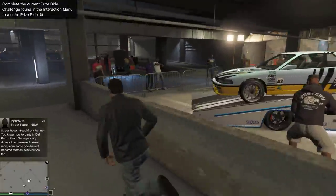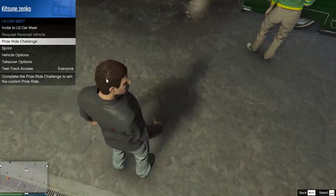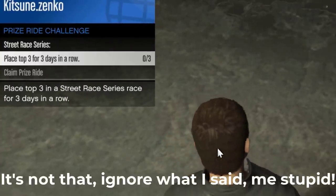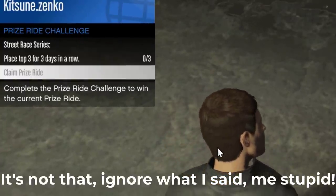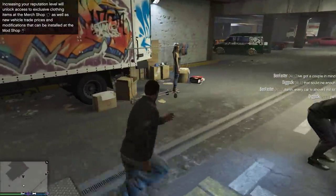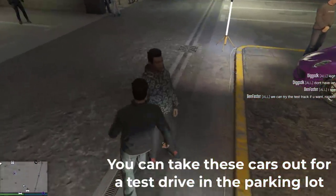Once you're done sliding around, there are a few other things - like the prize car, which you can check how to acquire by looking in the interaction menu. In my case it's win three races, so it's probably best to do that before all the hackers make their way back to the game. There's also a tattoo parlour, a clothes shop, and a large array of cars that you can get some modding inspiration from.